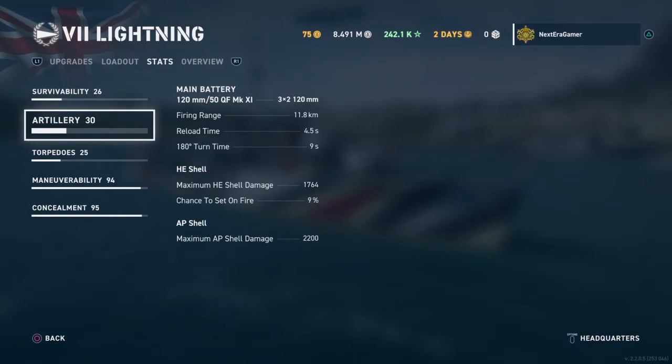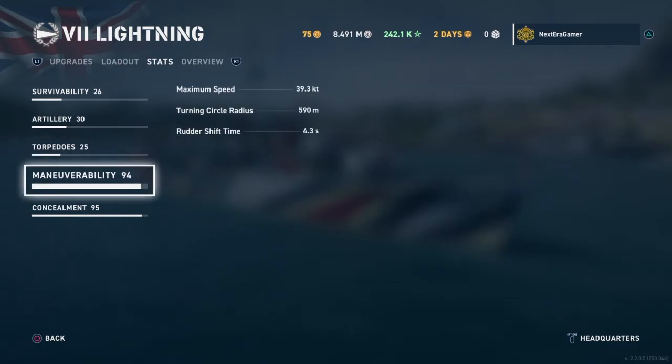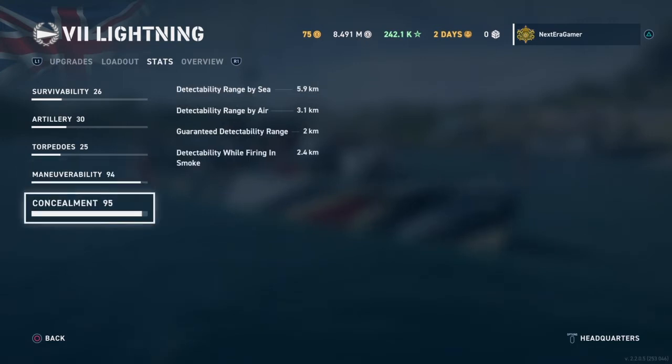Look — your reload time goes to poop though in the torpedo setup. This is not the most torpedo-friendly situation. It's still 1.3 detection, 62 knots, so it's slower and they can spot them a little bit sooner, and it takes longer to fire them — but the same damage. Less maneuverable but higher speed: 39 versus 37. Concealment is significantly higher — it's about 0.7 higher, so instead of 5.2 it's 5.9.